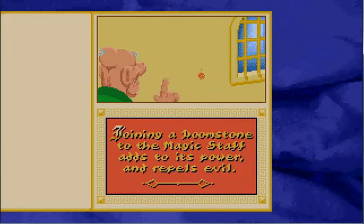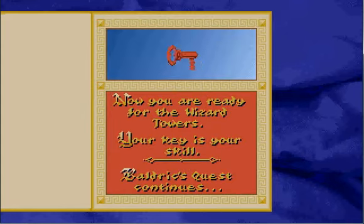Joining a Doomstone to the magic staff adds to its power and repels evil. So our staff's a little more powerful now. Now you are ready for the Wizard Towers. Your key is your skill. Baldrick's quest continues.